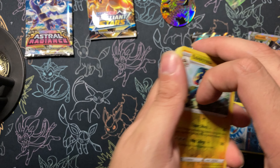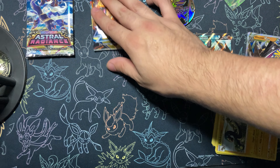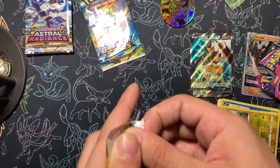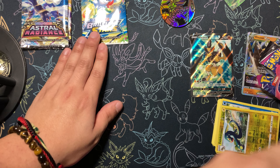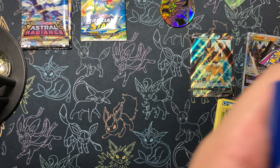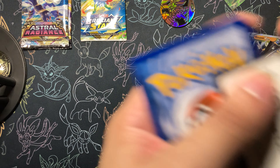Astral Radiance is the newer one right? No, that's Brilliant Stars — Brilliant Stars. All right, hopefully come on, give a black code card — I'll take a code card.